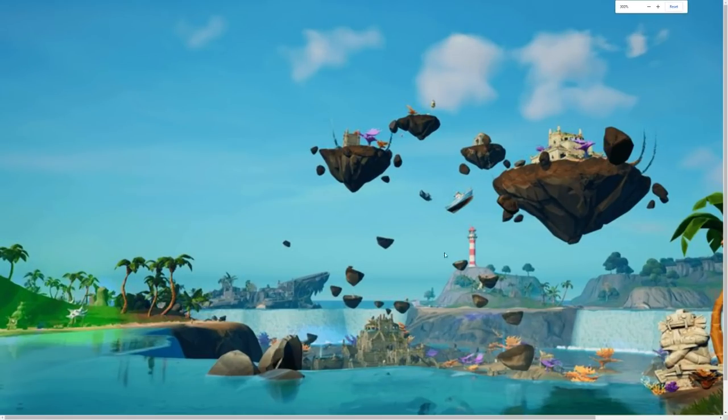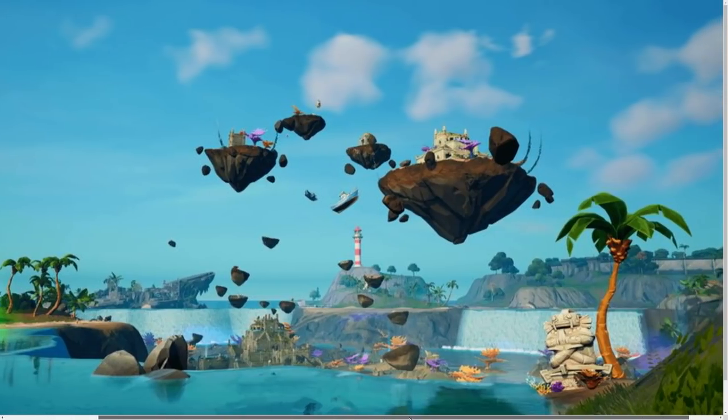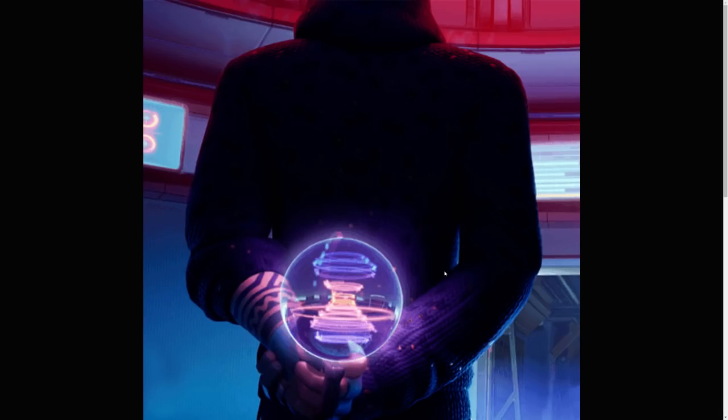Coral Castle is getting abducted by the aliens. As you can see, Coral Castle is no longer intact — the entire structure is floating in the air. There's even a floating boat. It looks super cool, and once you join the game this will be live. There's also going to be an imposter mode.